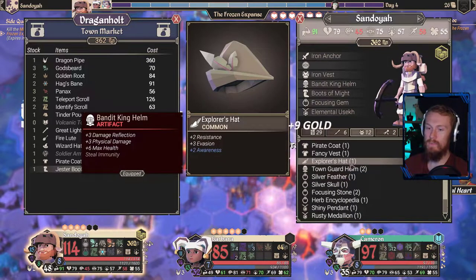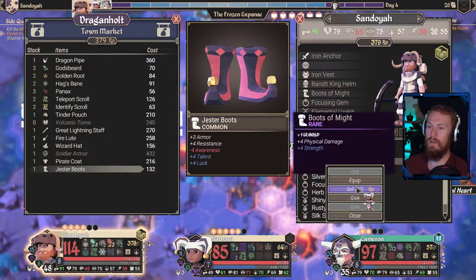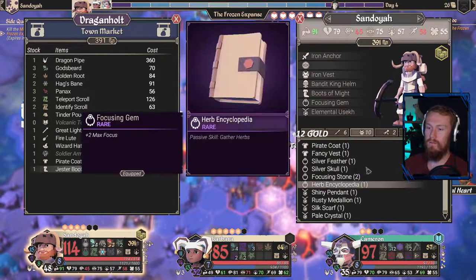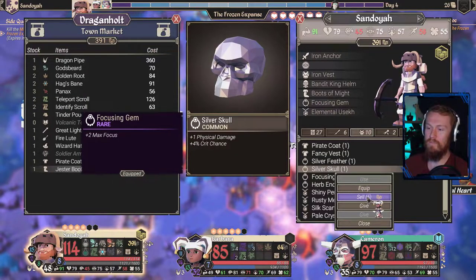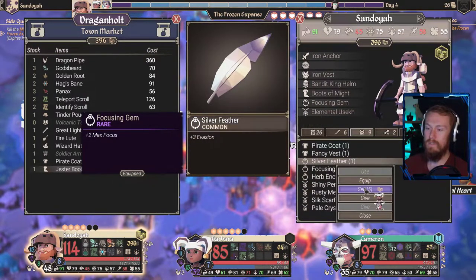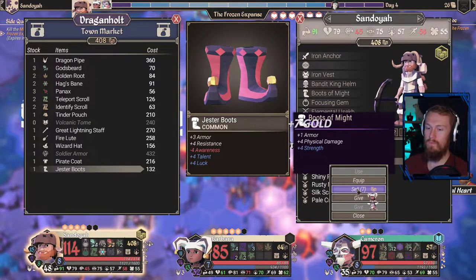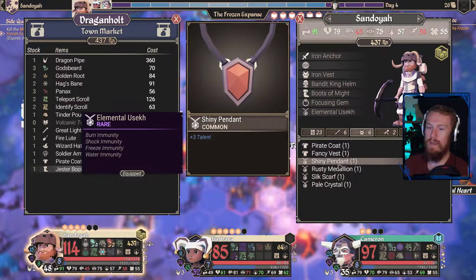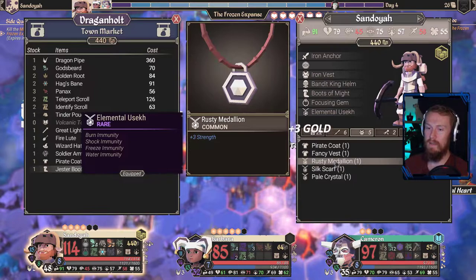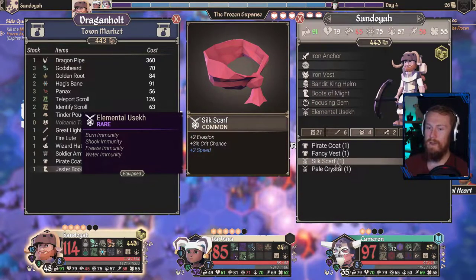Round Hound — goodbye. Explorer's Hat — not bad, goodbye. Town Guard Hound — not good enough. Sell both. Silver Skull is not bad, but the two Focus is better than one Physical Damage there for sure. Silver Fear — you're gone. Focusing Stone — sell one, we'll sell two. Urban Cyclopedia probably sells for a wee bit. Shiny Pendant — not bad, we're going to sell here. Rusty Medallion — not bad, but certainly the Elemental Busiek is much better. I hope that I'm pronouncing that right.